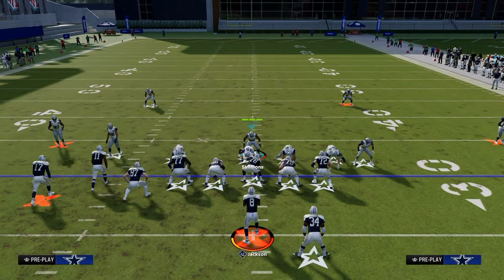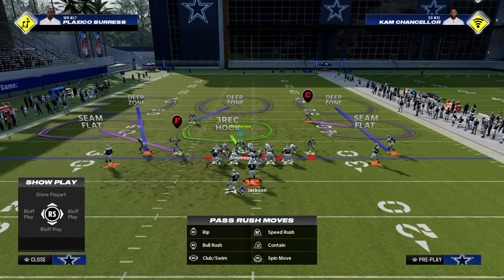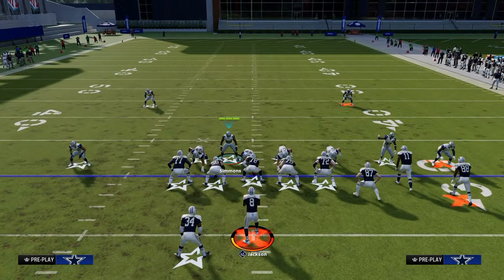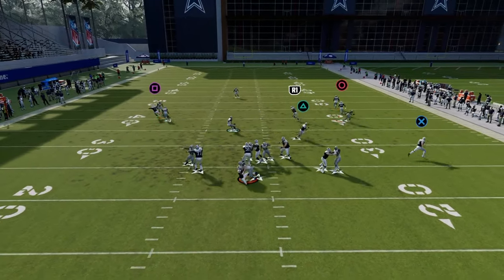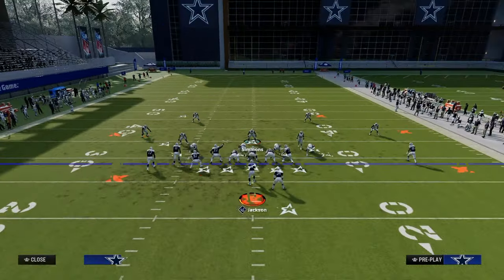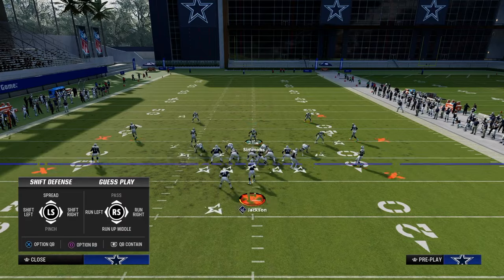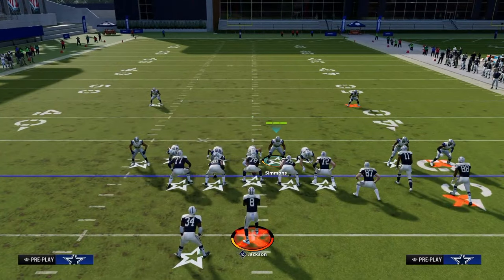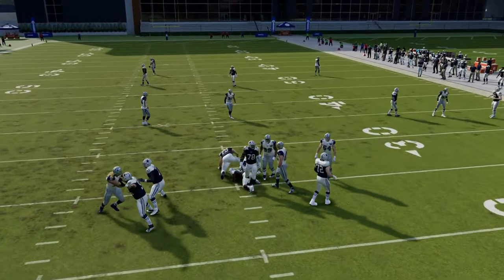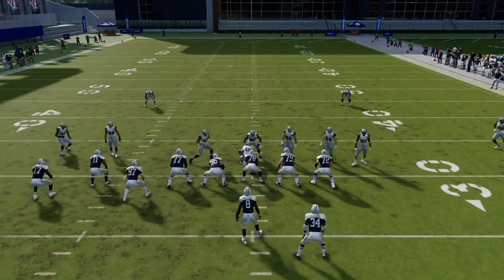Now let's say you have your defense set up but your opponent decides to flip the formation on you. You can leave the defense as-is and it will still often come up the B-gap. But the best method is: if they flip, you flip. So they flip, I flip — pinch the defense, crash the line to the right, and we're back into that same basic strategy. This defense is very good with flipping and can do really well against a variety of looks.